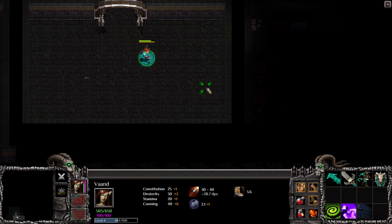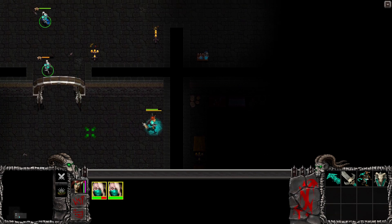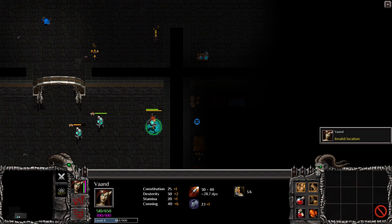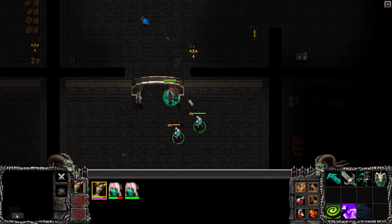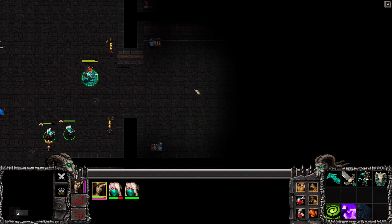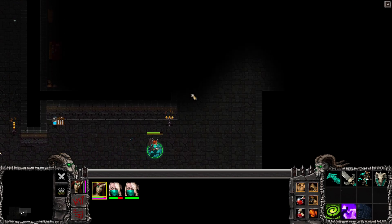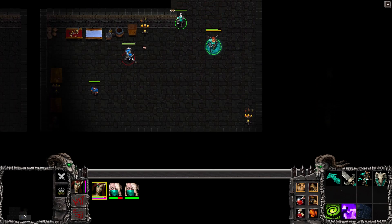I wonder whether there are any secret rooms that we can teleport into. Can we teleport into a room like this? No. So we have to bring up this magical symbol. That's okay, I'm already there. These dungeons have a lot of strange items just lying on the floor, but I'm okay with that. There's more guys here.